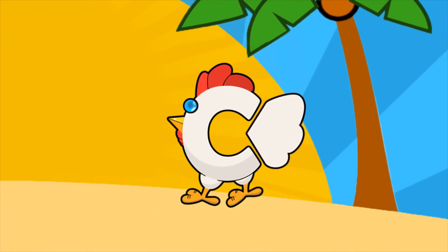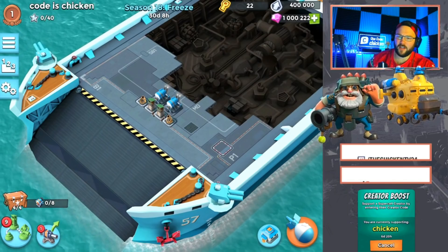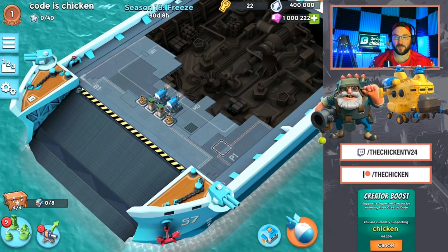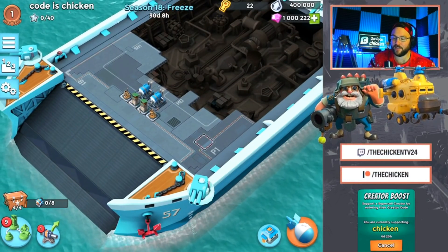Use the code Chicken in the shop. The Chicken is here back today with another Boom Beach video. In today's video, guys, we have the Season 18 sneak peek. Before we get into it, make sure you are using the code Chicken in the shop if you're going to get instant training or anything else for this season.